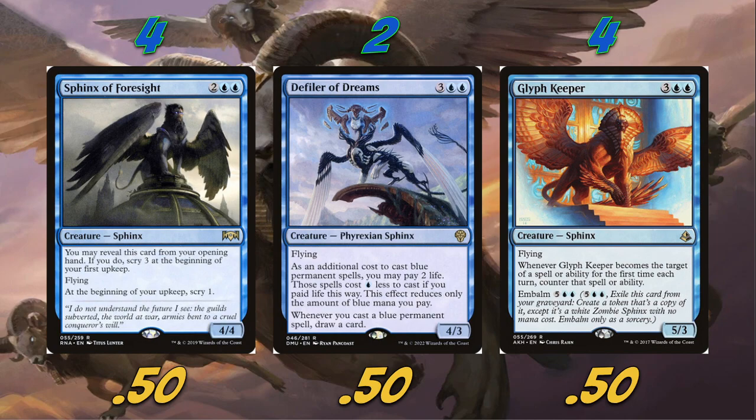We're also playing four Defiler of Dreams — the blue Defiler from Dominaria United. It's a 4/3 five-drop with flying and the Defiler text where you can pay one blue or two life to replace one blue in a cost. So for instance, Glyph Keeper would cost three blue and then a Phyrexian blue. Whenever you cast a blue permanent spell, draw a card — so every sphinx we play after this draws us a card.